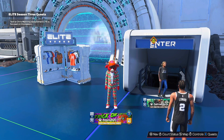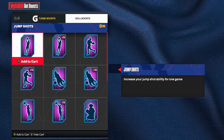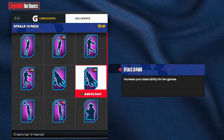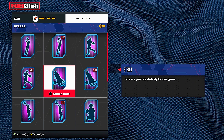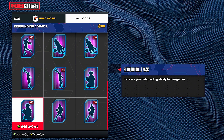Tip number seven: buy jump shot boost. I say this every time — I have so many jump shot boosts always. I do not play a single game without jump shot boost; I've been like that for four or five years playing 2K. Always buy jump shot boost — it helps you tremendously. It increases your green window. The plus-5 attributes you get from boost are literally game changing.